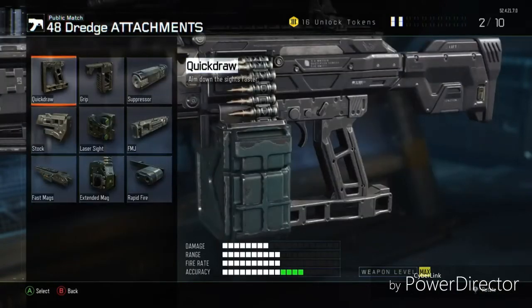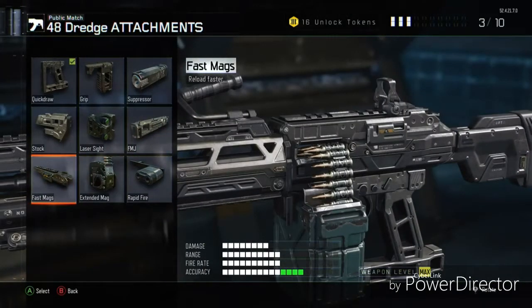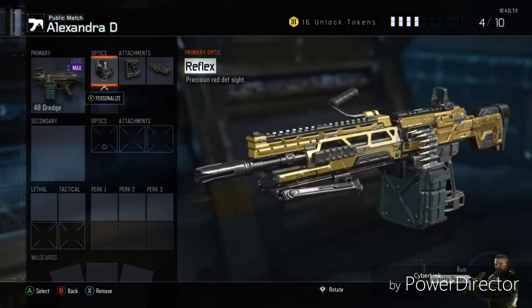Quick Jar is really necessary because ADS time, you know. And then Fast Mags — Fast Mags is going to save you, don't put it on without Fast Mags, trust me.